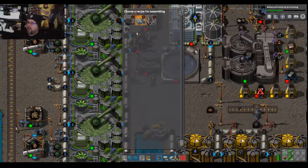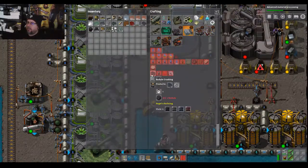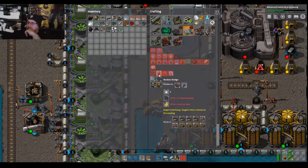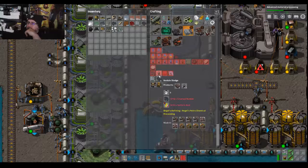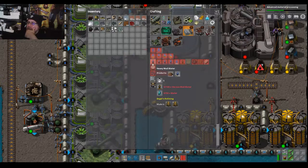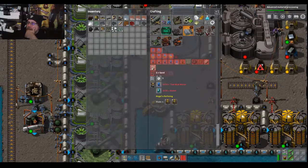What can we do with crushed nodule? We can make nodule sludge. We can convert nodule sludge into manganese with a mineral catalyst. But it doesn't look like we're going to do anything else with it right now.